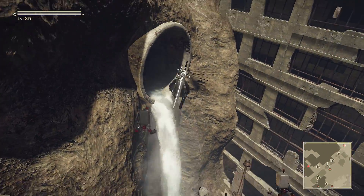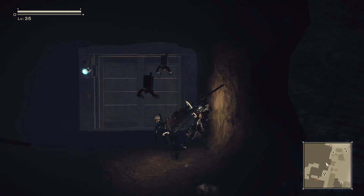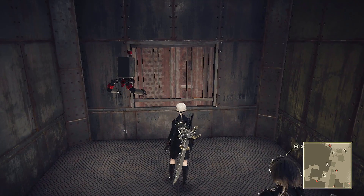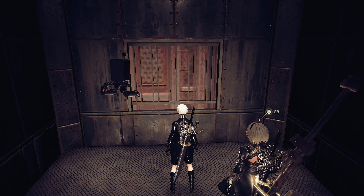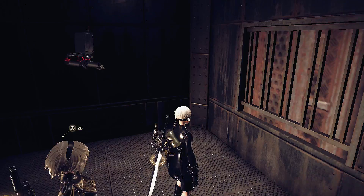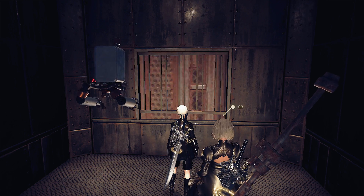Jump from this roof to this pipe right here — in here there's going to be an elevator. Some people have said they can access this elevator even without the elevator key you get from Emil's Memories side quest, but others have told me they don't have access without it. So you can risk it if you want, but if you can't access it, just go do Emil's Memories and it will definitely give you access.